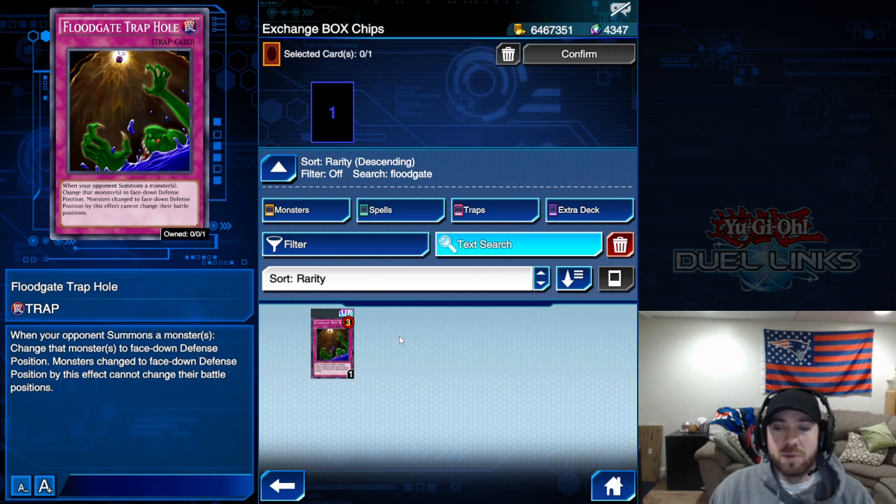It also works well for decks that benefit from eliminating monster spaces on the field. There was a Cyber Dark deck where one of the monsters attacked directly — the more you lock down spaces, the less your opponent has to work with to stop you, especially when you don't need to destroy their monsters to attack directly. Number three is Floodgate Trap Hole.